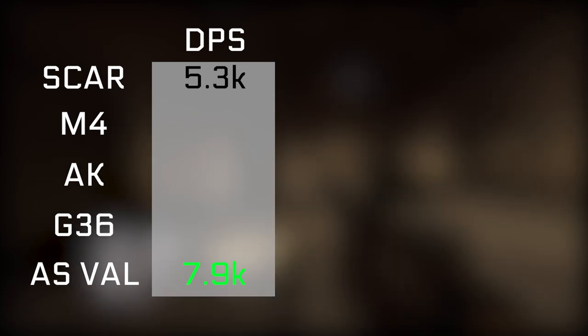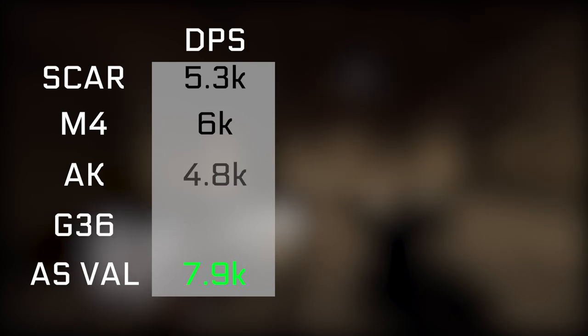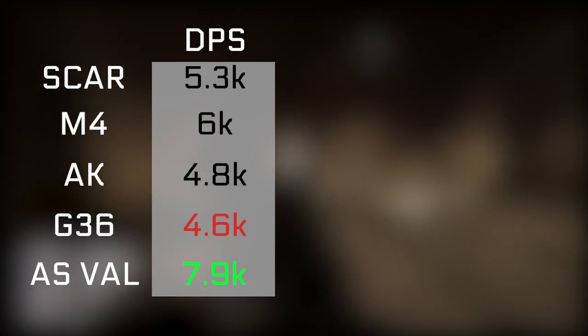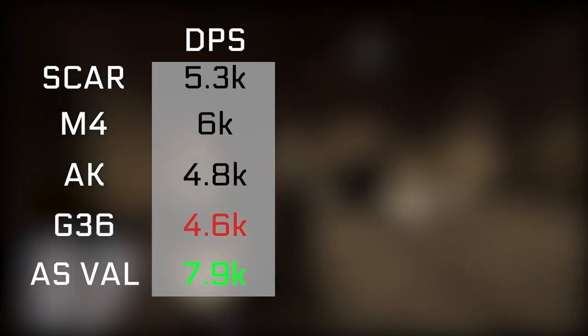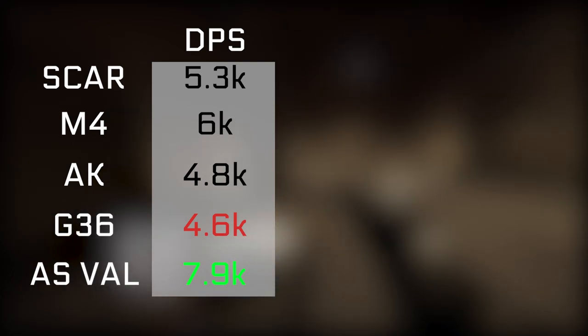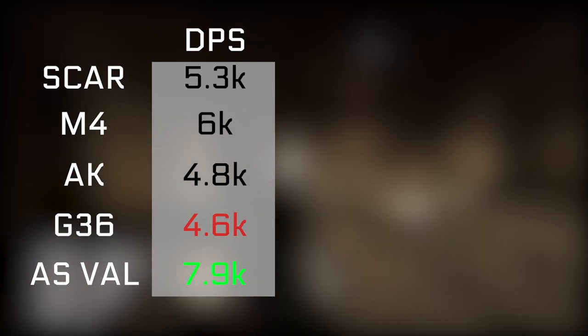Looking at the DPS, it's also pretty high and sits at around 7,900 with a full 20-round mag. Comparing to other assault rifles doing a mag dump with only 20 rounds for a fair comparison: the SCAR sits at around 5,300, the M4 at 6,000, the AK at 4,800, and the G36 at a very shy 4,600. The AS Val is kind of at the top when it comes to DPS with only 20 rounds left in the mag.